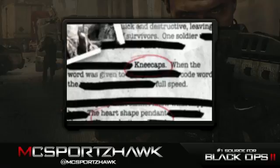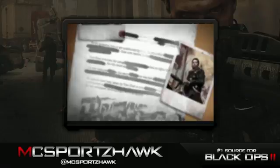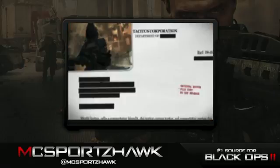This next thing right here is interesting — it has circled kneecaps and a heart-shaped pendant. I don't know what this is hinting at, but obviously it's something they're trying to hint at, maybe in the campaign. Kneecaps — I can't think of anything that comes to mind, but if you guys think of anything with kneecaps and the heart-shaped pendant, check that out. The title of the image is Tian Zhao. This is another character we'll be seeing in the campaign.